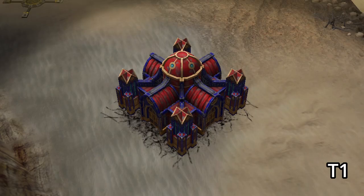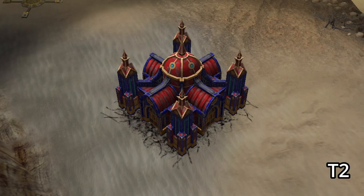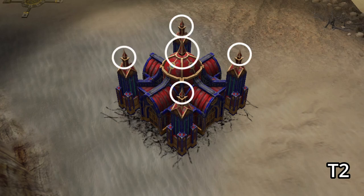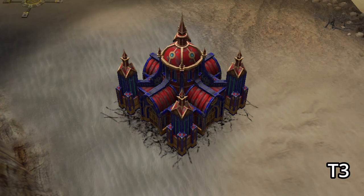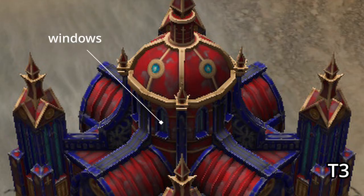Moving on to Sisters of Battle, here is what their standard HQ looks like in tier 1. Once they hit tier 2, you can see five spires have been added across the HQ, pretty much in all four corners plus in the middle. Definitely look out for these if you want to know if your opponent is tier 2. And finally in tier 3, this dome in the middle gets stretched a little bit upwards, so it looks a little taller than its tier 2 predecessor. Just look for these little windows on the HQ.